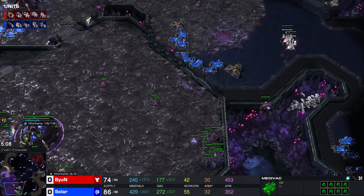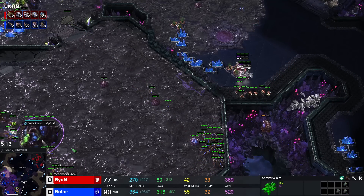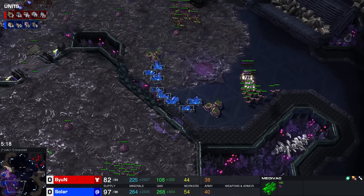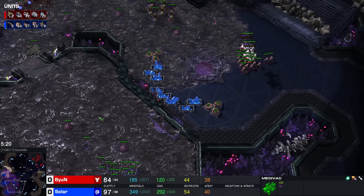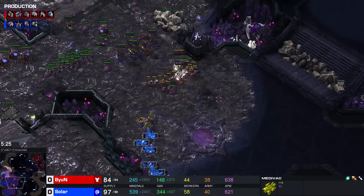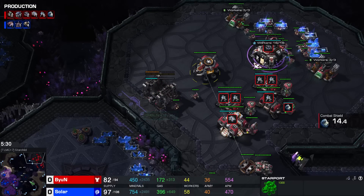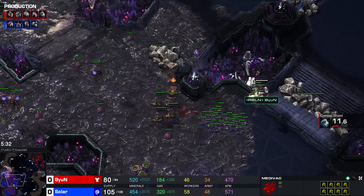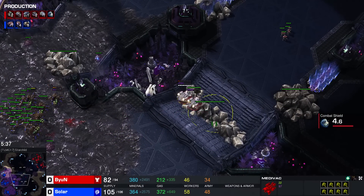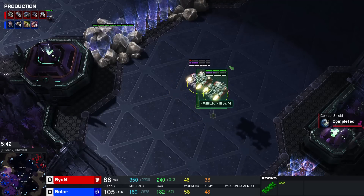No fourth base yet, which means it can't be cancelled either. That's the type of brilliant thinking I need in my life — you can't lose a fourth if you never start one. Of course, it does suck when you actually want to get some economy going. First four roaches are on the way. Evo Chamber coming out as well, and a Lair is in production. The third CC is on the way for Beyond. Almost losing a Medivac there — could still lose it. Actually completely stopped controlling — accidentally clicked on the rocks. Got kind of lucky there that Solar didn't continue chasing.